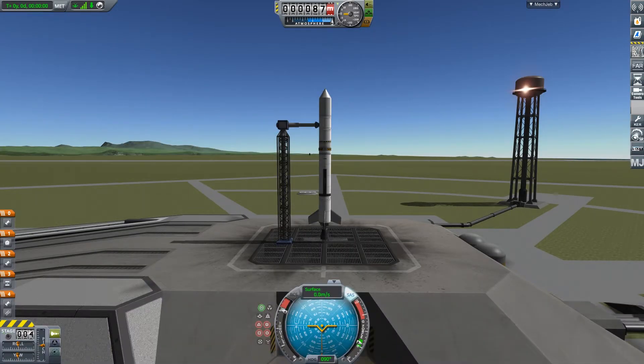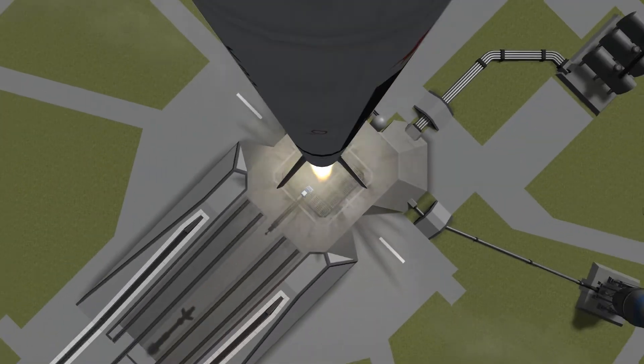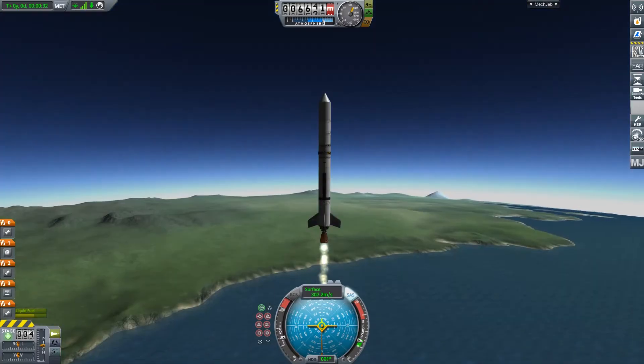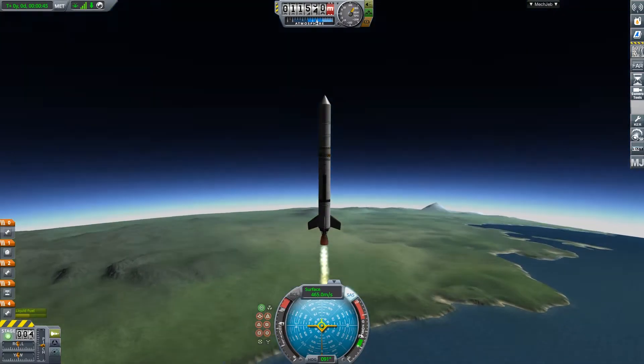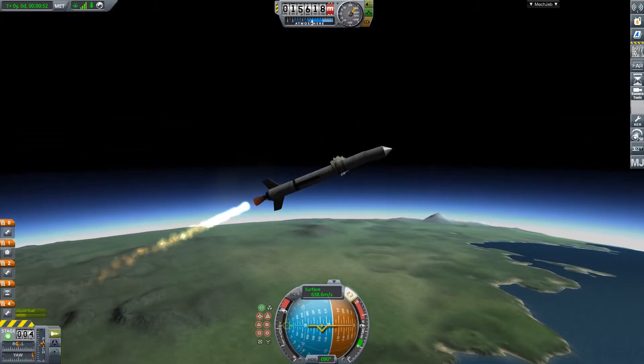Once you've successfully launched your rocket onto the launch pad, make sure to launch it into space. After you've launched, here's what you need to do: go up, keep going up, up just a little bit more. Now just start to gently — GENTLY!